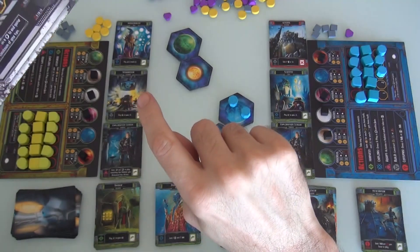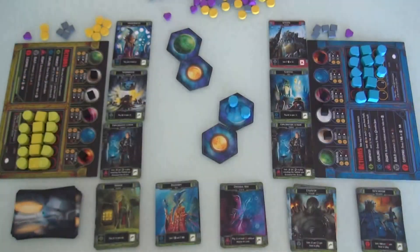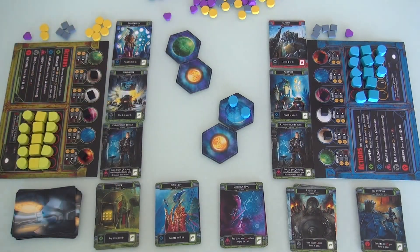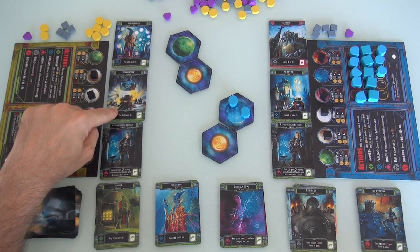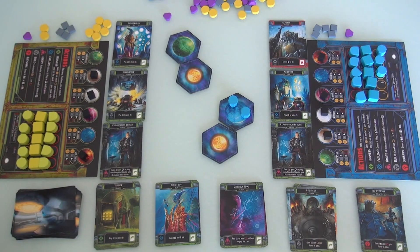I need eight energy total, which I do have, and I need four ore. I can do it! I'm going to try, and hopefully Jen is going to stay away from my planet. This turn, all I'm going to do is build, build, build. I've got my builder, but I'm not going to use his power because his power is to convert energy to ore. As it stands right now I've got everything I need. I get two actions and I'm just going to build twice.